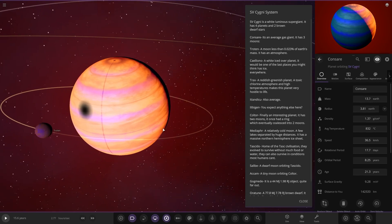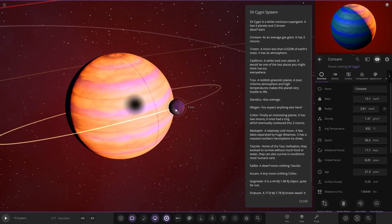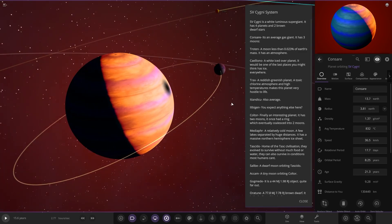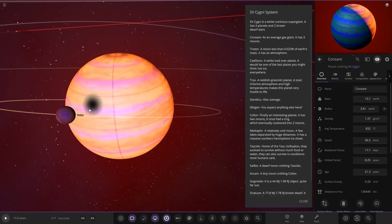First of the planets — an average gas giant with three moons, and that moon is dangerously close. The Roche limit would tear that thing to absolute shreds when we press play. So I think we're going to have to do that. But there it is.